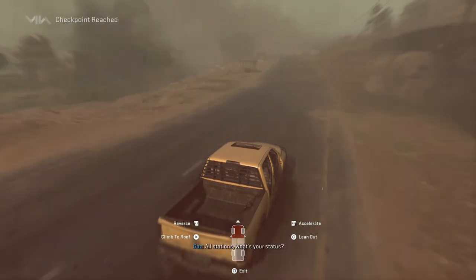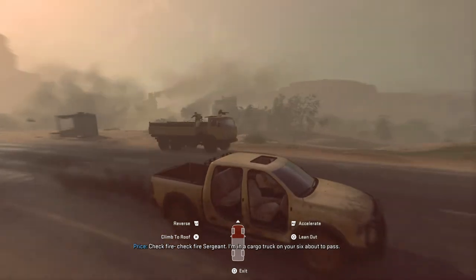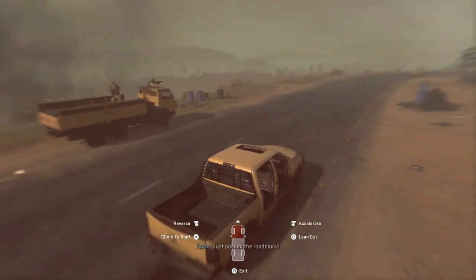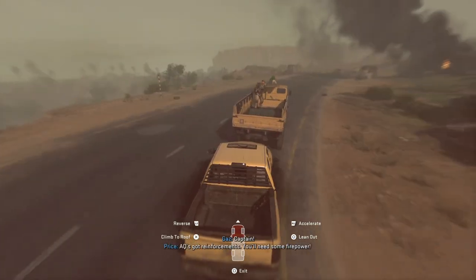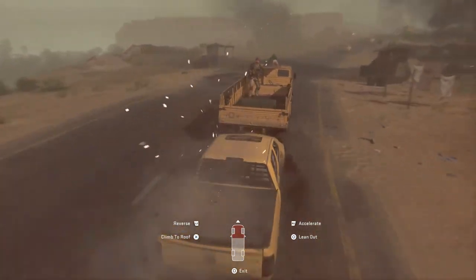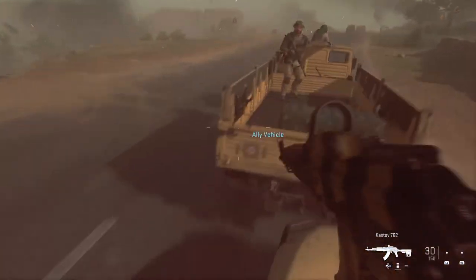All stations, what's your status? Check fire, Sergeant. There's a cargo truck on your six about to pass. Just passed the roadblock. Get it! AQ's got reinforcements, you'll need some firepower. Hop in Sergeant, let's go! Okay, after 'let's go' we're jumping in.